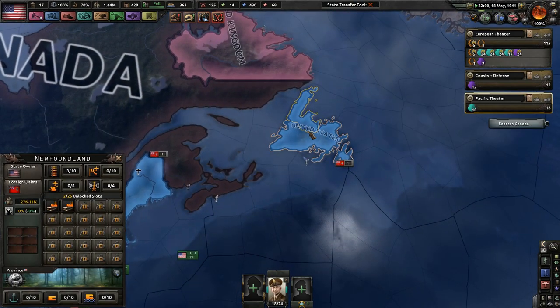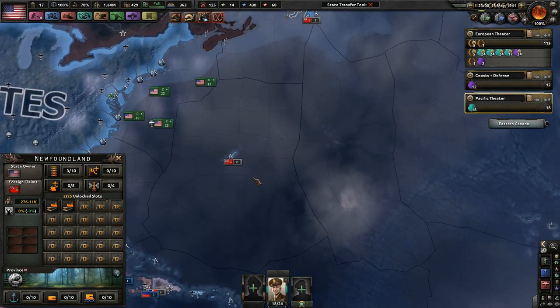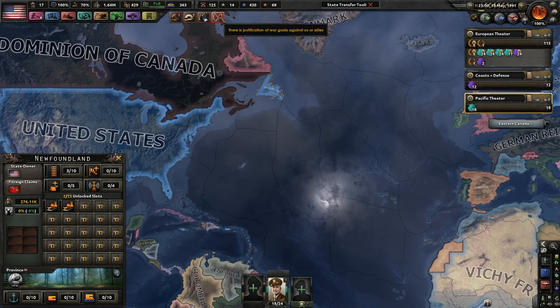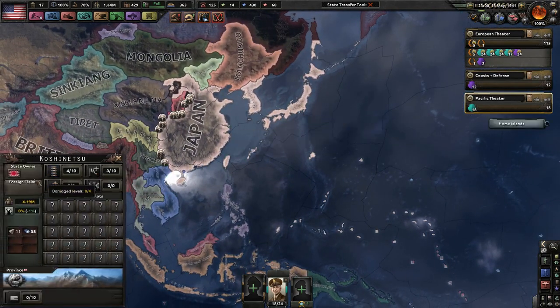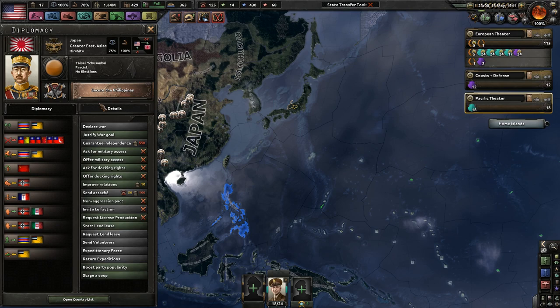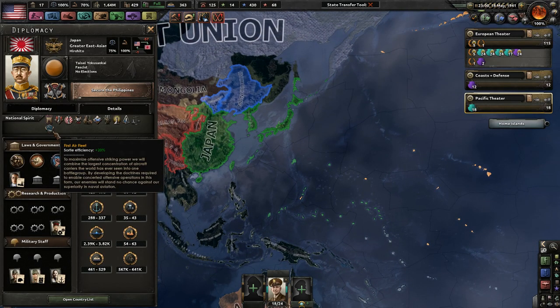I did get Newfoundland and these islands - that's pretty good. I can't complain about that. Wait - Japan is justifying against us! Oh no! They're going to secure the Philippines, which is in my sphere of influence. Even though this is not Victoria 2, regardless.